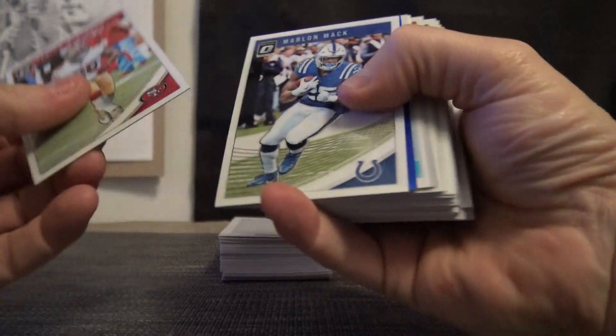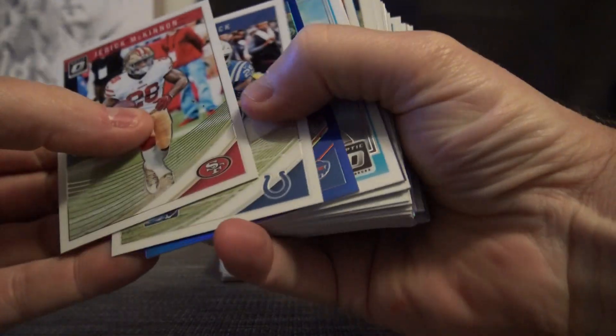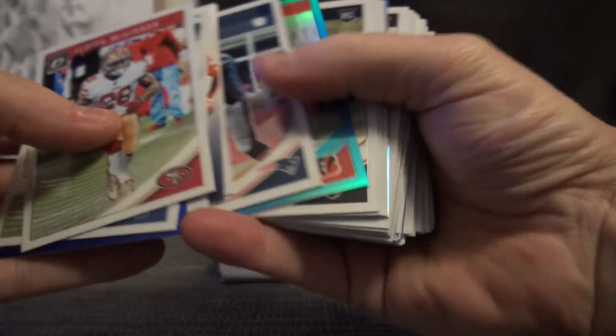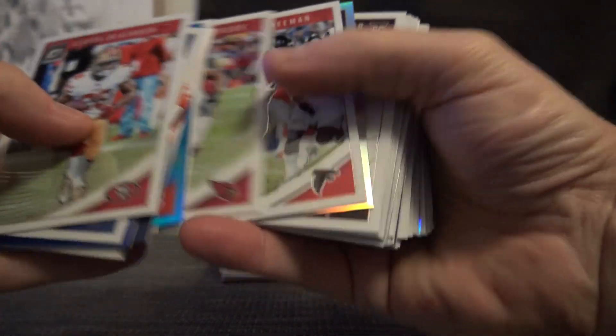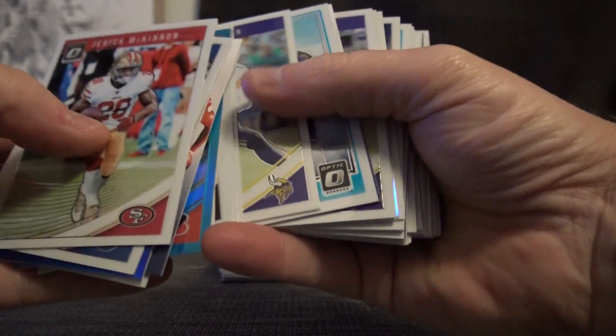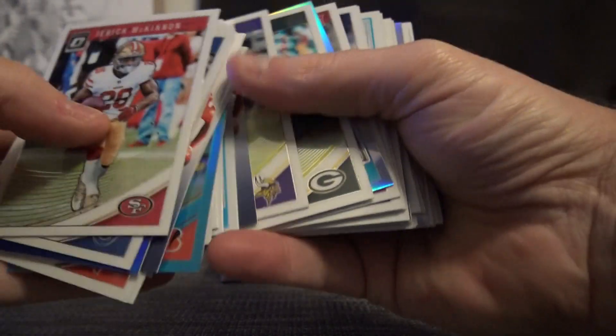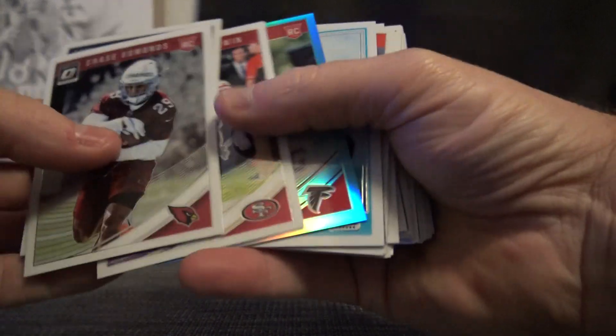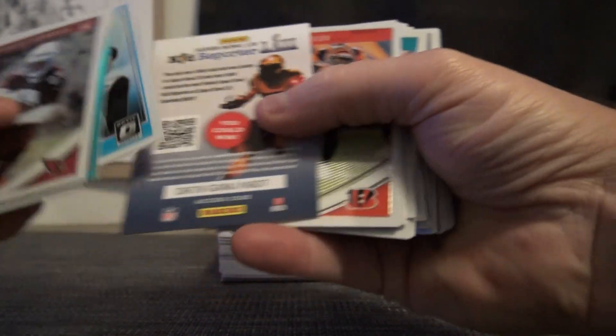Here we go. I guess we just look at the colors — you can know all the rookies. Charles Clay, blue. There's a Josh Allen reeded rookie. Andy Dalton. Alex Smith. Jaleel Scott. Hayden Hurst is a silver. Kurt Benkert, blue.